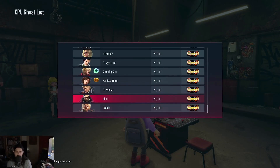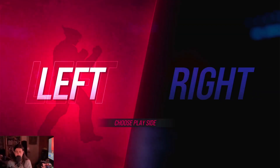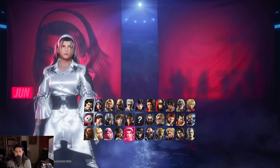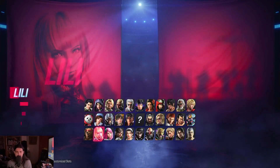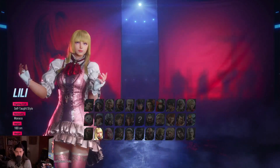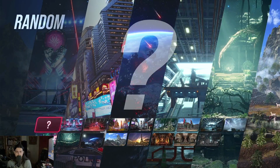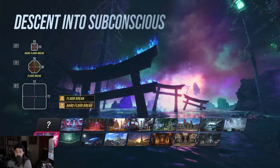Hey guys, in this video we'll be going for the trophy on how to perform a hard floor break. So you want to go into Super Ghost battles, go against CPU. For this one it's best to be Lily because her heat smash ability is this powerful downward kick into the ground, and you want to go into Descent into Subconscious.